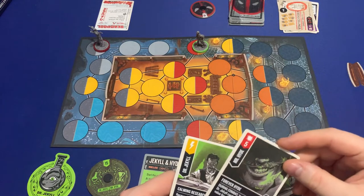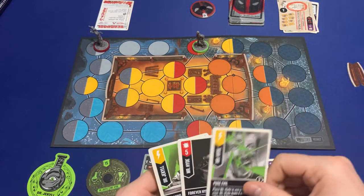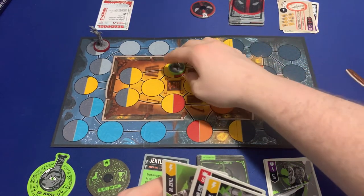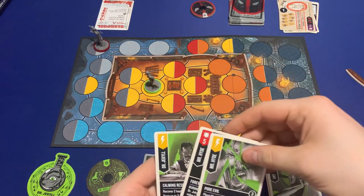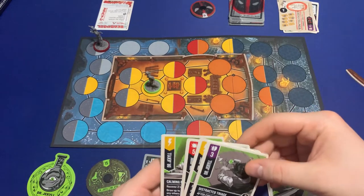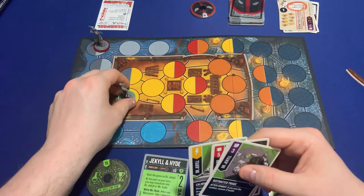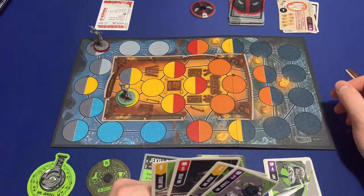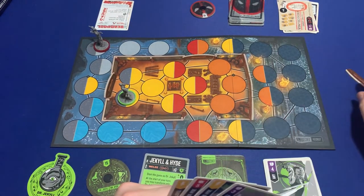I am going to stay Dr. Jekyll, maneuver, close the door behind me, and go two spaces. Then on my second action I'll go right there on the other side of the door. I'm roughly the same distance away but now I have a door in front of me — if you want to open it, it costs a movement.